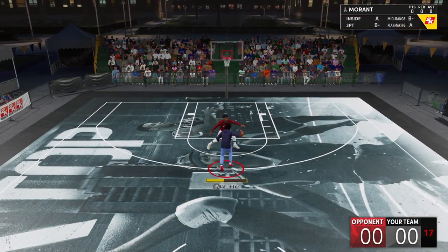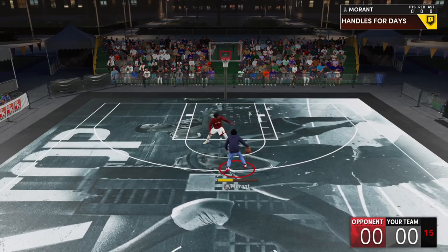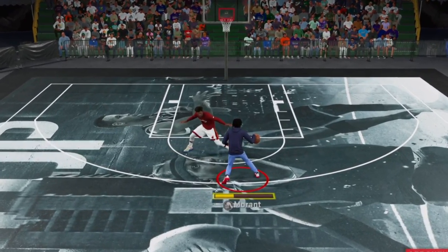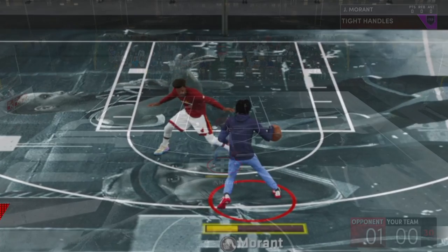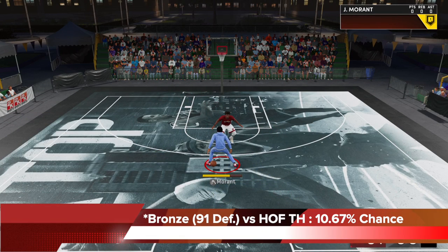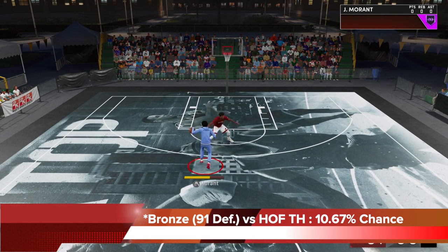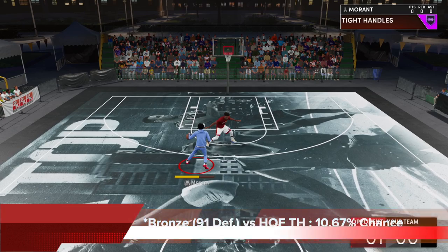As you can see here, Jimmy Butler is just getting stunted pretty consistently, and it's pretty hard to defend if that's what's happening to you. If you upgrade to the ankle braces badge to bronze versus the same Hall of Fame tight handle setup, the chance would decrease to 10.67%. So it's a pretty large 6% drop.